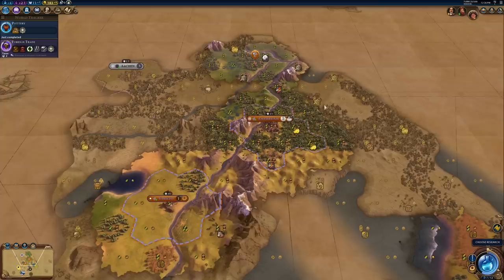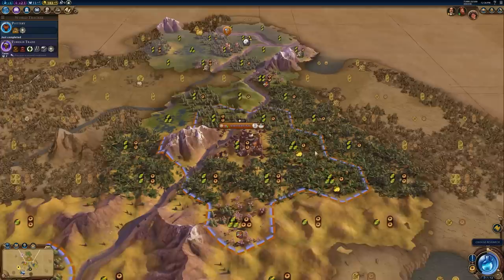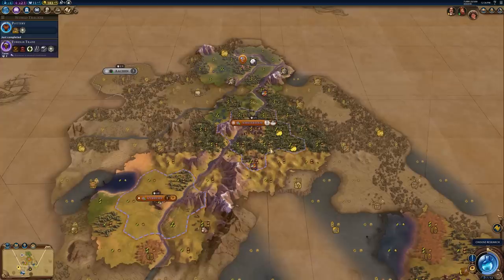Whenever we talk about expanding our empires, obviously the first choice we're going to go to is settling our second city, because our second city is obviously going to come right after our first. Whenever I look to settle my second city, I really look for a lot of the things that I look for in a capital, because I think your second and third cities are also very, very important, much like your capital.